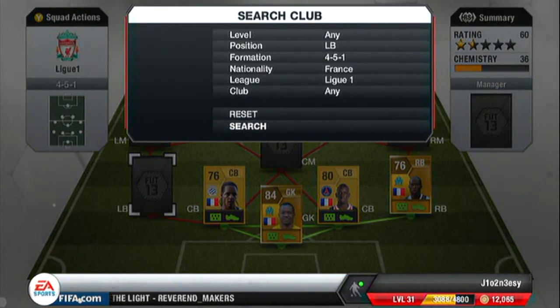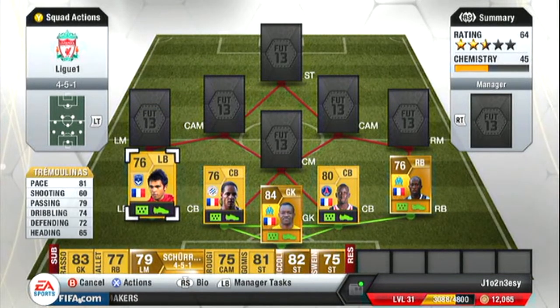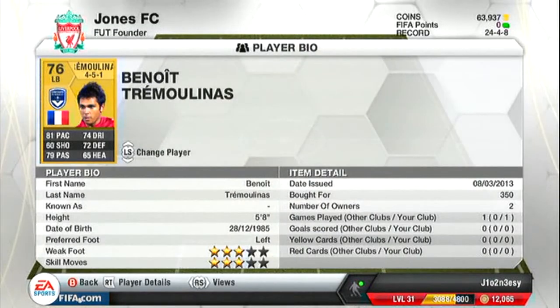I forgot to actually show the price of Kongre but I can't think what it is anyway. Next we move on to our left back — 81 pace, 79 passing, 74 dribbling, 72 defending and heading. Shooting isn't brilliant and he's only 350 coins.